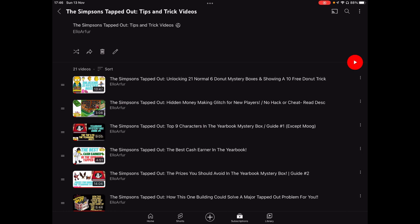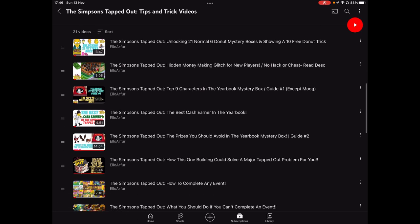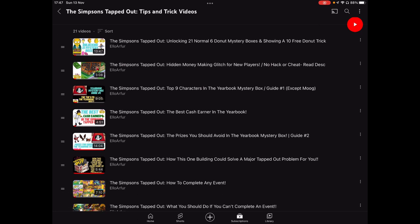Then we have the prizes you should avoid in the yearbook mystery box — I would recommend watching it. All the prizes you should avoid are the NPCs. That catches a lot of people out, because people think that NPCs are characters. They can spend 30 donuts and be really disappointed — an NPC doesn't earn any money and doesn't help you progress in the game. What I want you to do is go to the Simpsons Tapped Out fandom page for the yearbook mystery box, and check before you open each mystery box that you've got a decent line-up of characters — a minimum of three characters in every line-up, and a maximum of five.